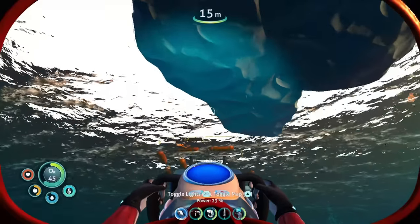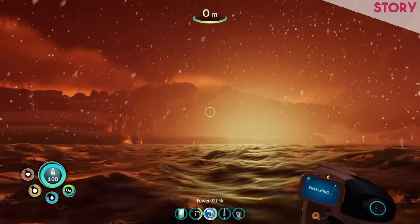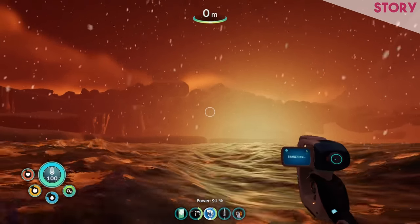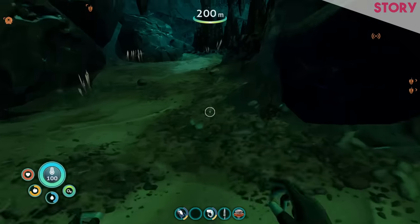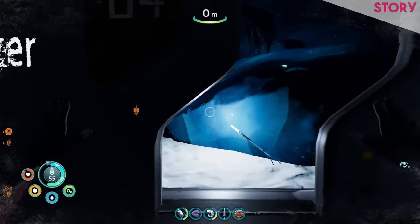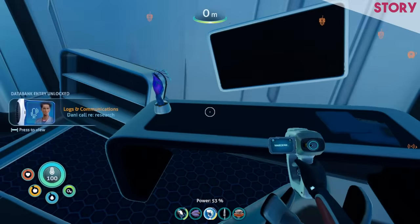The story follows your main protagonist who arrives at planet 4546b investigating the passing of her sister — or so you're led to believe. As with the first game you'll soon encounter the architects, and there are many alien life forms and stories to uncover. In an improvement over the first game, the narrative drive is a little more clear, with more exposition through notes and audio recordings found throughout the world.